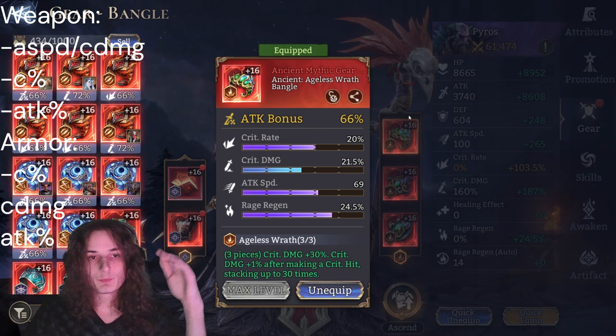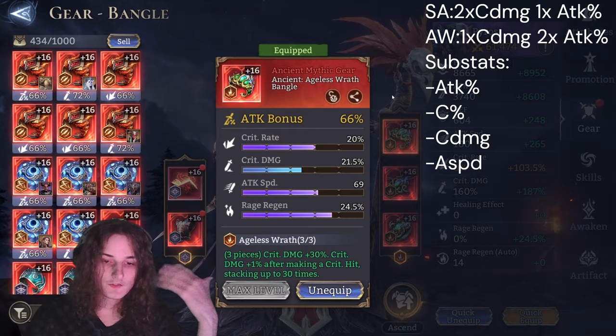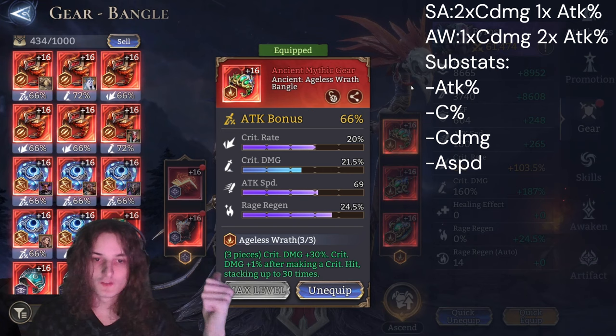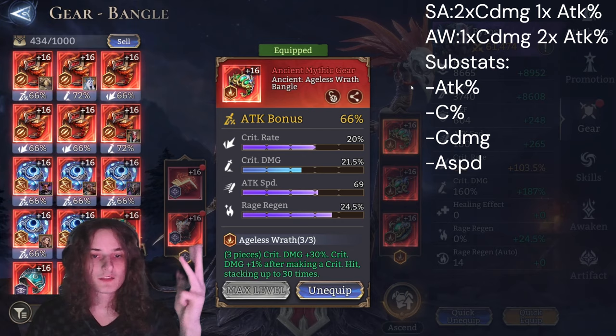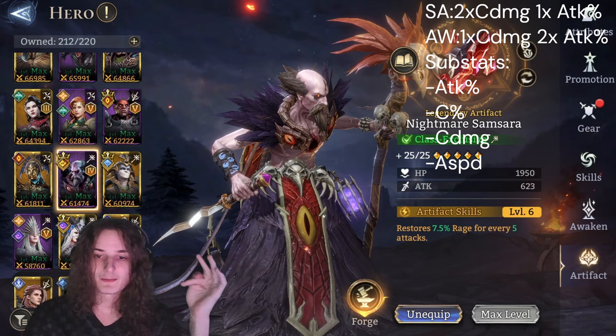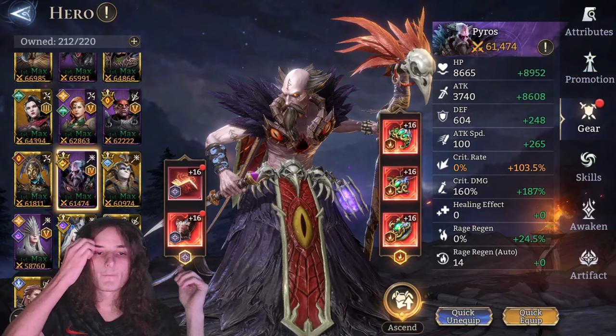The main stat split changes based on your set choice. For Solborn Arcana, go attack bonus and double crit damage. For Ageless Wraith, since it already increases crit damage, go double attack percent and one crit damage. For substats, aim for attack bonus, crit rate, crit damage, and attack speed on every piece — with rage regen or flat attack if possible. For the artifact we're using Nightmare Samsara at level 25. Since rage regen is only 24% on this build, it's very important that Nightmare Samsara is maxed to 25. The main goal is still to ult twice with Pyros during a single Zealotu ultimate.